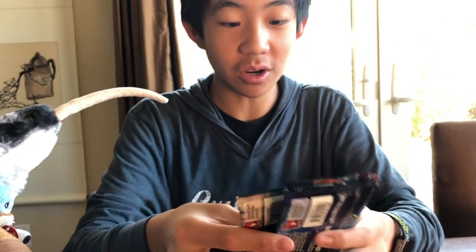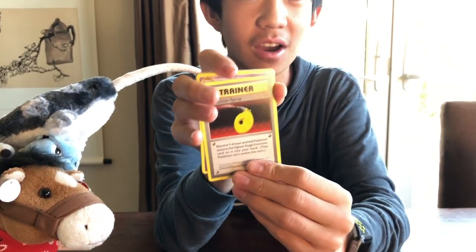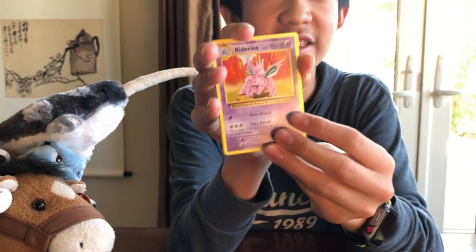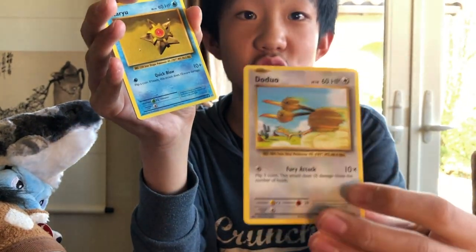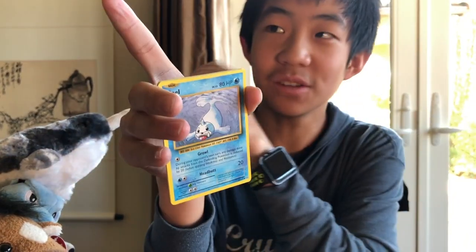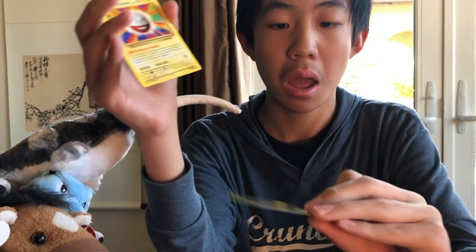Yeah, let's crack into the four booster packs. We've got two Unified Minds, a Lost Thunder, and — what the flip is an XY Evolutions doing here? Oh my gosh, I have not opened one of these in ages. Okay, it's this card: D-Evolution Spray. Neorenol. Slowbro Spirit Link. Jojo. Staryu. Seal. Charmander. Magnum Mott. Polo Pikachu. And a Regular Rare Electrode. They're gonna start listing the Pokémon Sword and Shield Pokémon cards too.